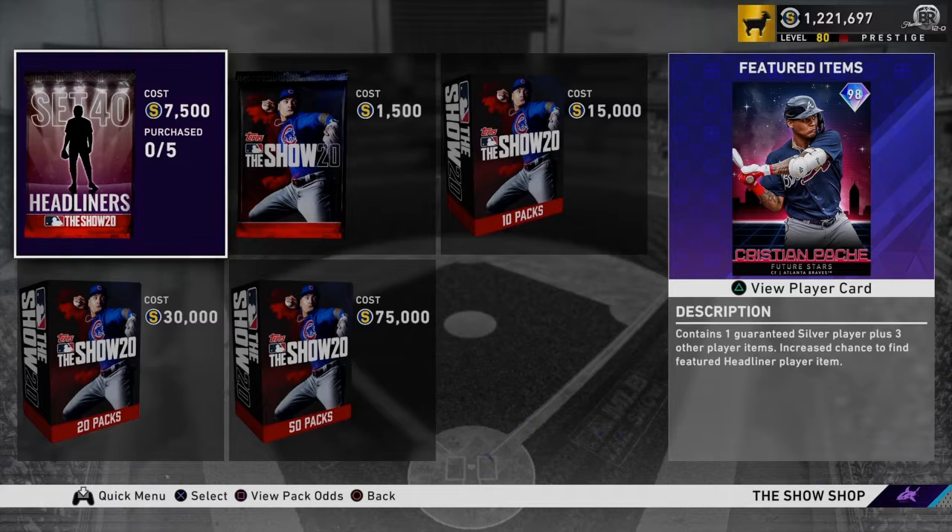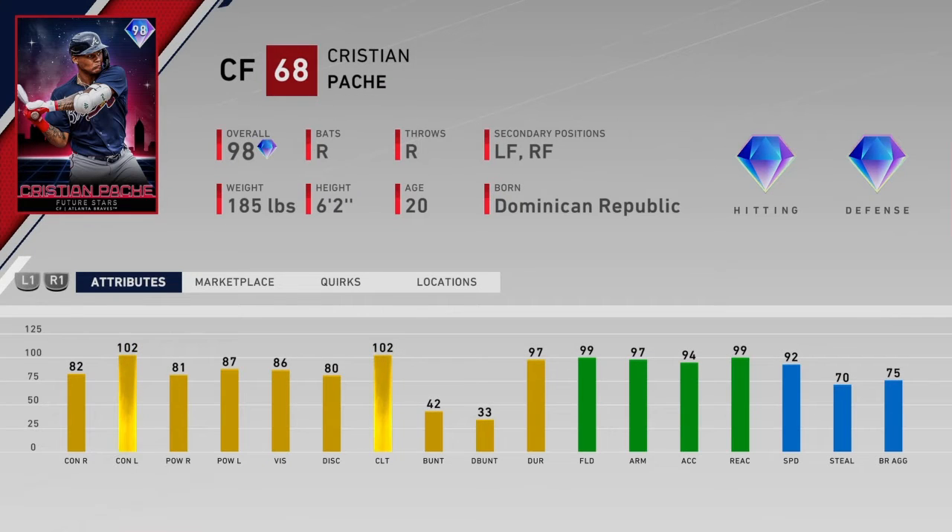Starting here with the headliner set number 40, we have Christian Pache of the Braves — 98 overall. He's a very, very talented fielder, as you can see. He's got almost all 99s and 92 speed. It's the hitting department where he kind of lacks.